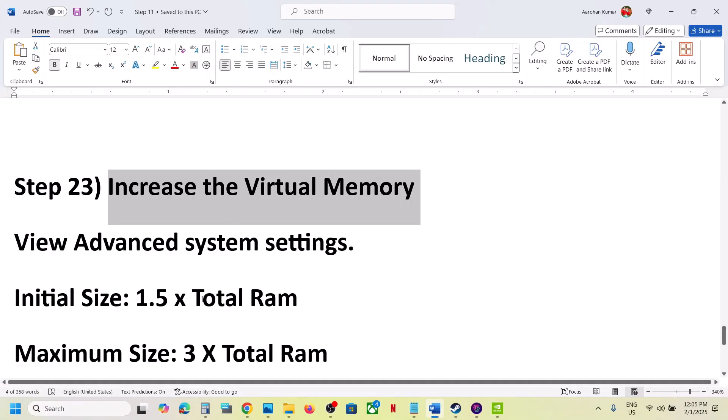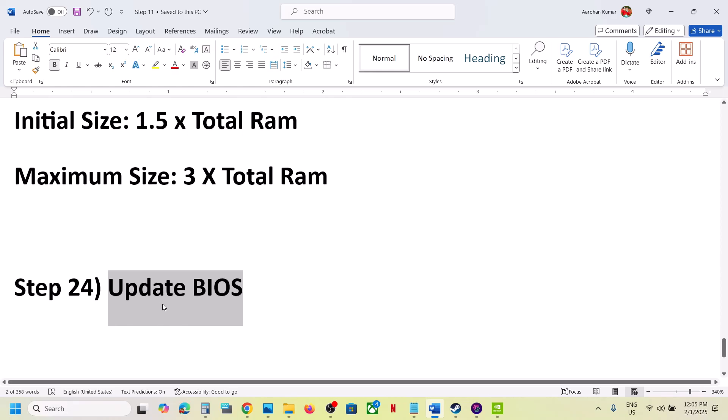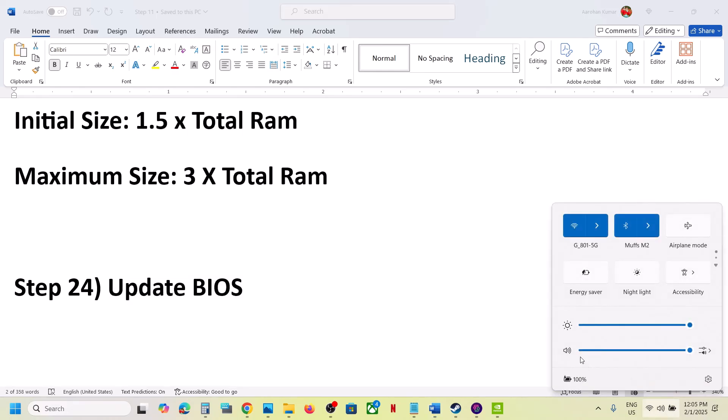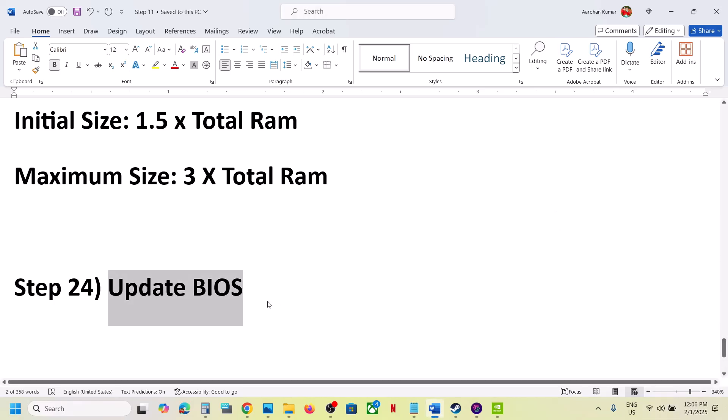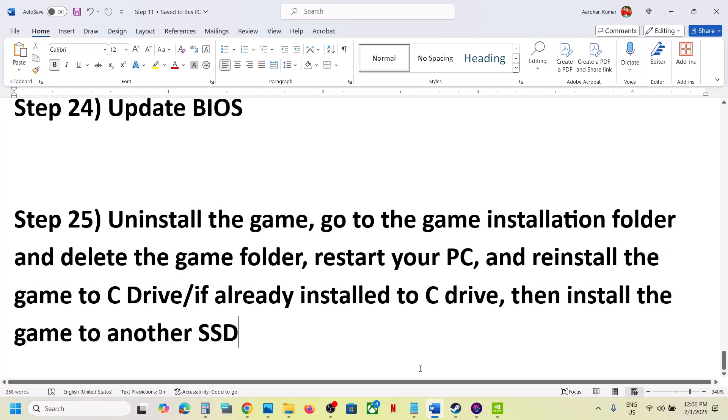The next step is to update the system BIOS. Go to your system manufacturer's website, select your model number, and update the system BIOS. For laptops, make sure the charger is connected during the BIOS update. After the update, log in to the computer and launch the game.